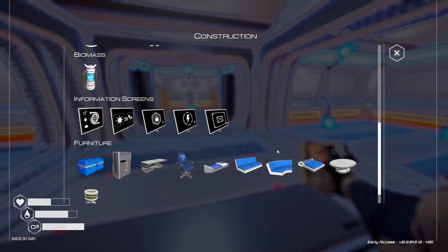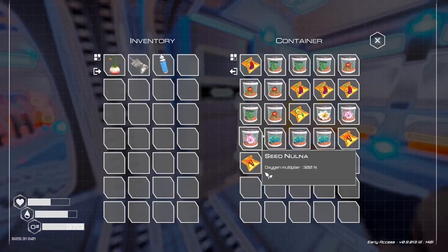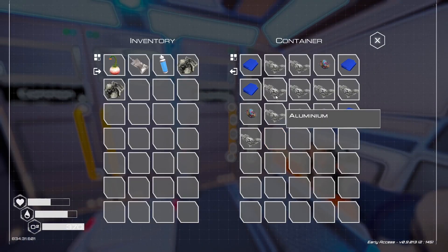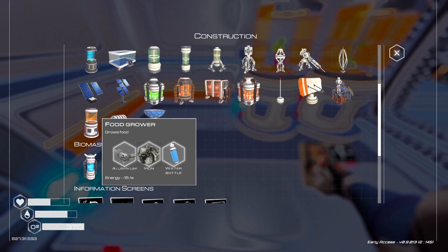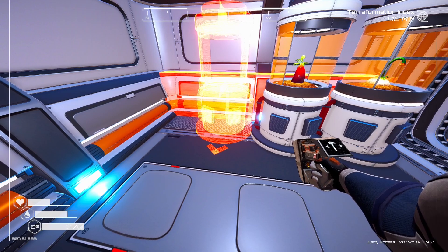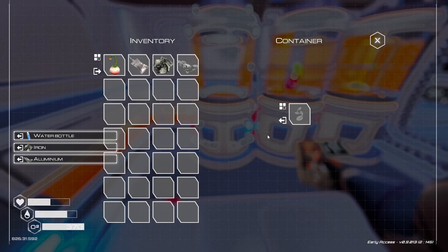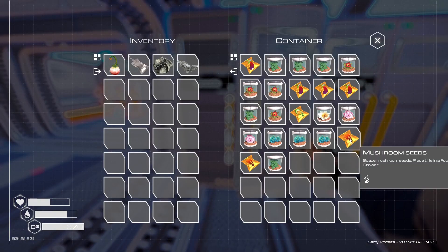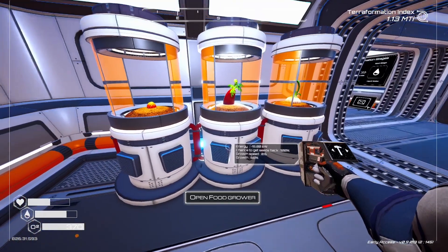Now I'm going to create some more food growers — aluminum and iron, and we've got enough iron left. I want to create two. For this one, I want to put these mushroom seeds because I think they're used for some other stuff.